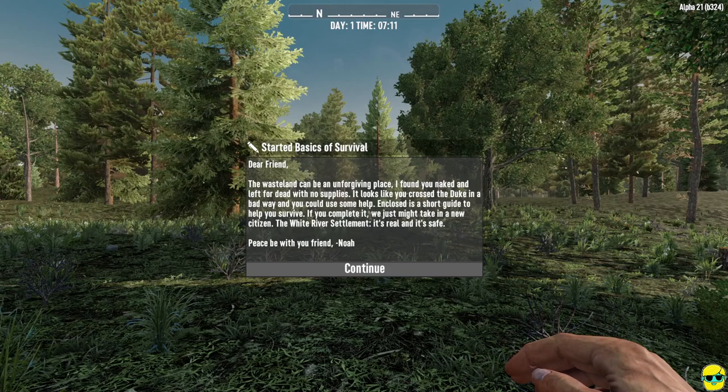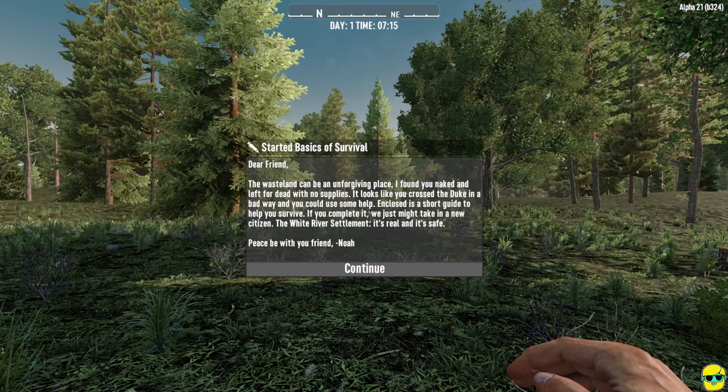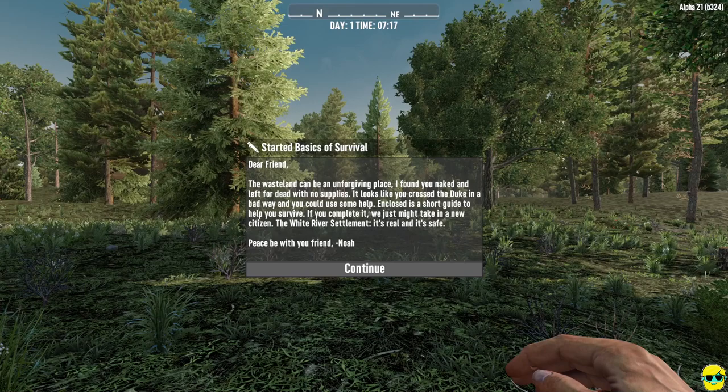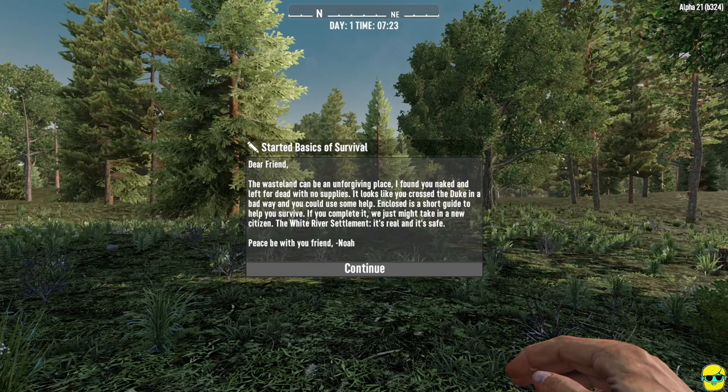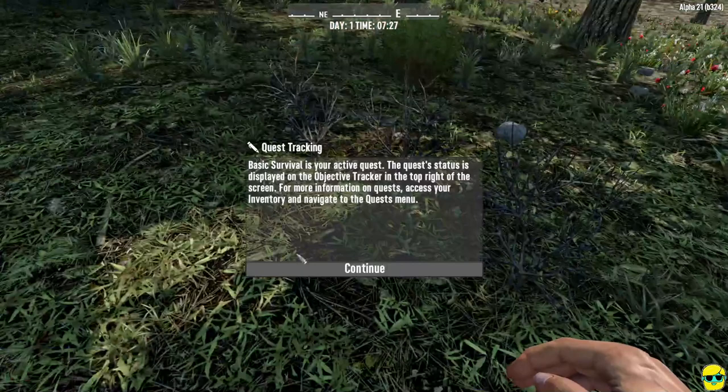Our world has generated, and it is Day 1 at 7 a.m. We get this note when you first boot up the game: 'Dear friend, the wasteland can be an unforgiving place. I found you naked and left for dead with no supplies. It looks like you crossed the Duke in a bad way, and you could use some help. Enclosed is a short guide to help you survive. If you complete it, we might just take in a new citizen at the White River Settlement. It's real and it's safe. Peace be with you, friend. Noah.'